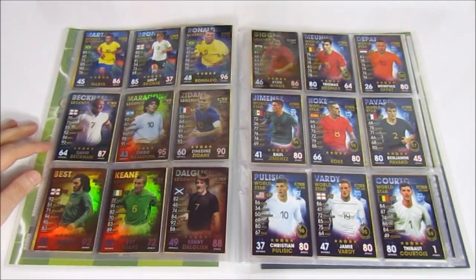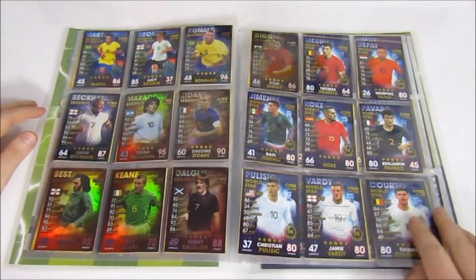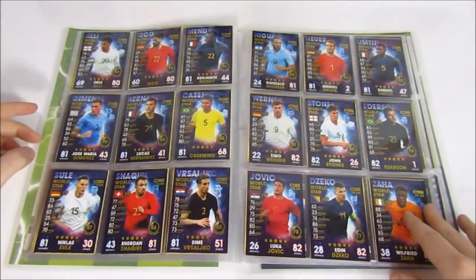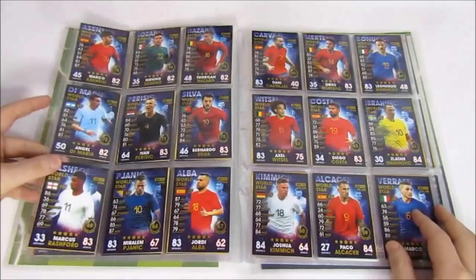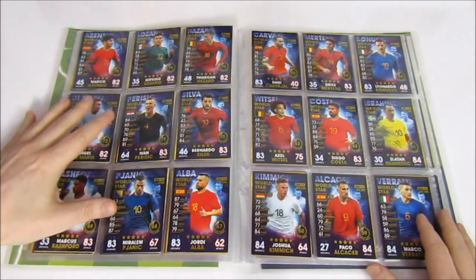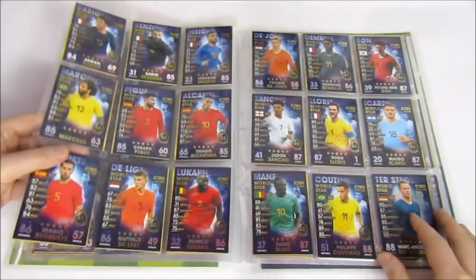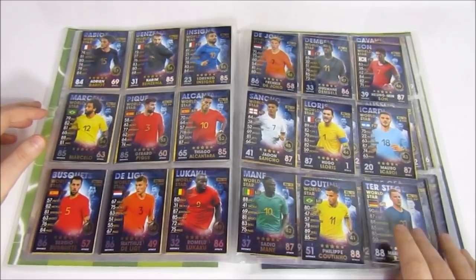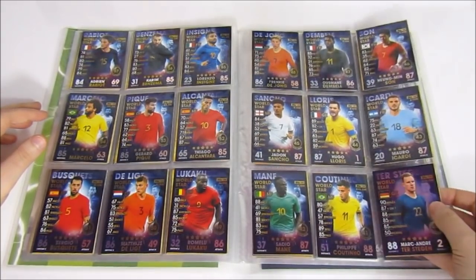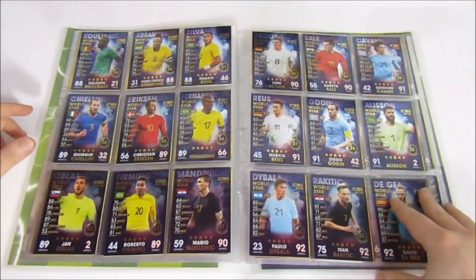Then we move to the World Stars — Topps' countdown of the 101 best players in the world. It may be a little different now. We start at 101 and really hope they do it again this year so we can compare who's improved or dropped. The first cards were non-foil, then it transitioned into foil ones. There's only a slight difference — the numbers and background are foiled. It goes all the way into the 100 Clubs for the top 10.